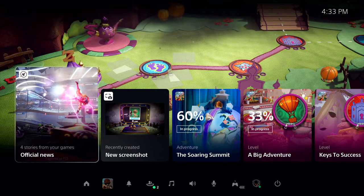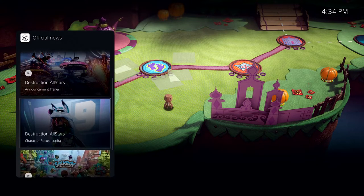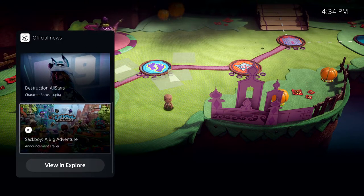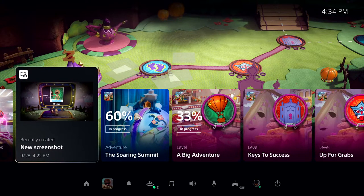These colorful characters are called cards, and they let you interact with games and the system in a variety of ways. The Control Center is showing a special card that allows me to get up to date on recent stories posted by publishers for games I am following. Another card shows me recent media I've captured from my gameplay using the Create button on the DualSense controller.